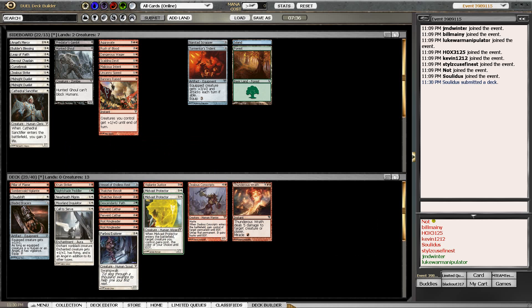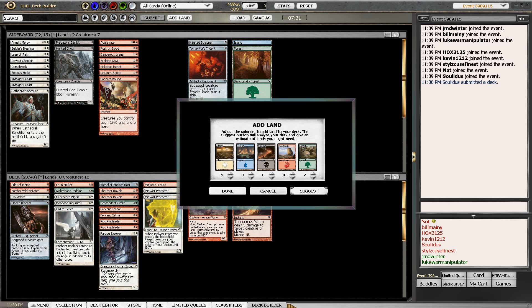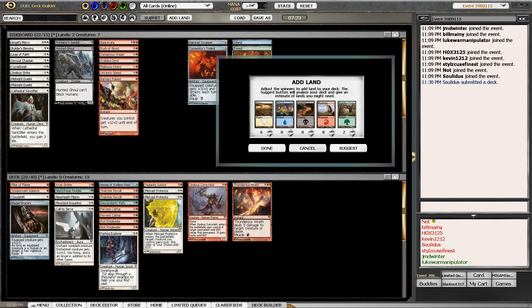Let's go ahead and add some land - let's see what we're suggested. 10-5-2. That's probably going to go 8-6-3. Three is a little high on the color we're not maining. I know they were red-heavy, but I don't want to miss on the two-drop Pilgrim. Maybe 6-9 is the way to go - our opening hand is more likely not to have the Pilgrim in it than to have it.